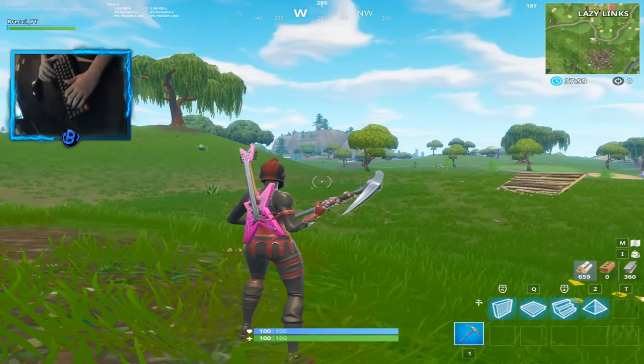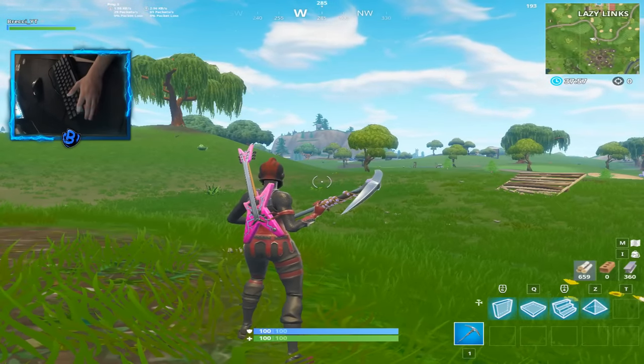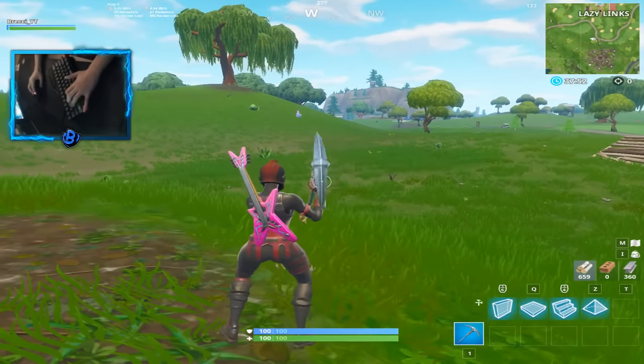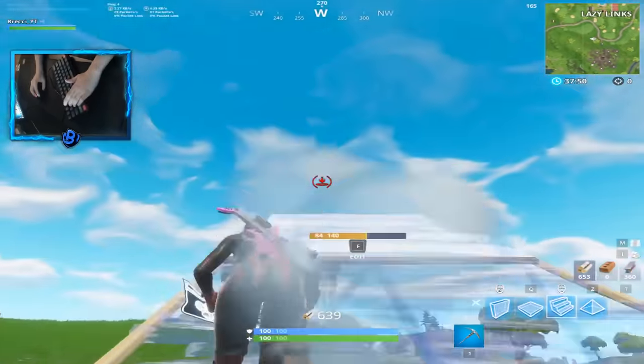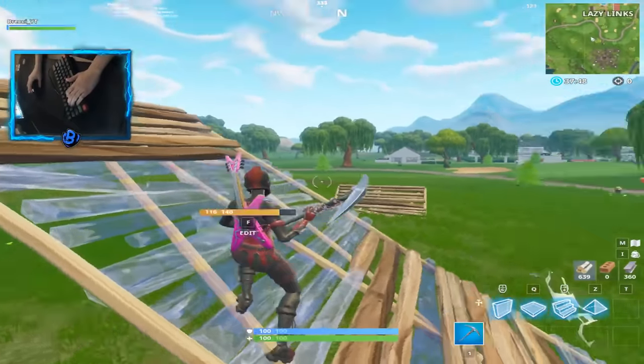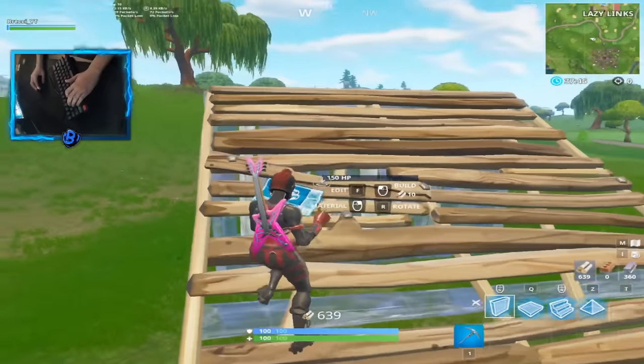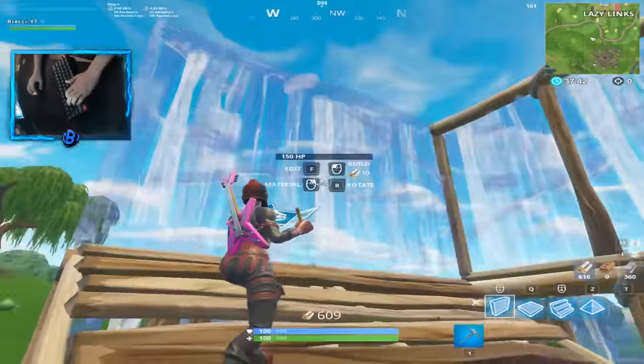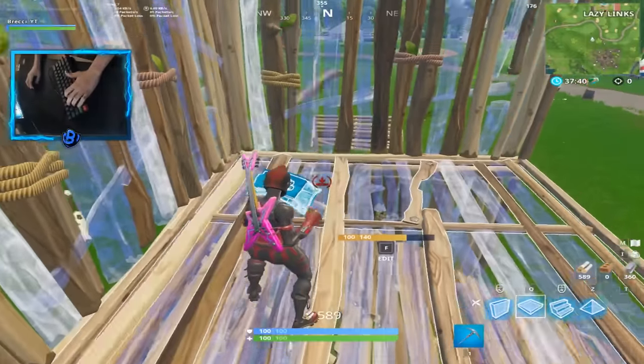A lot of you guys might have seen it already. This is like the beginner move, guys. So if you guys are pros or whatever, you should watch this part even — it might help you out a little bit. Pretty much you want to go ahead, build up like this, and if you want to get the high ground over someone, you want to go ahead, place a wall like this, place a wall like this, circle your mouse around, place a floor, and then stairs.